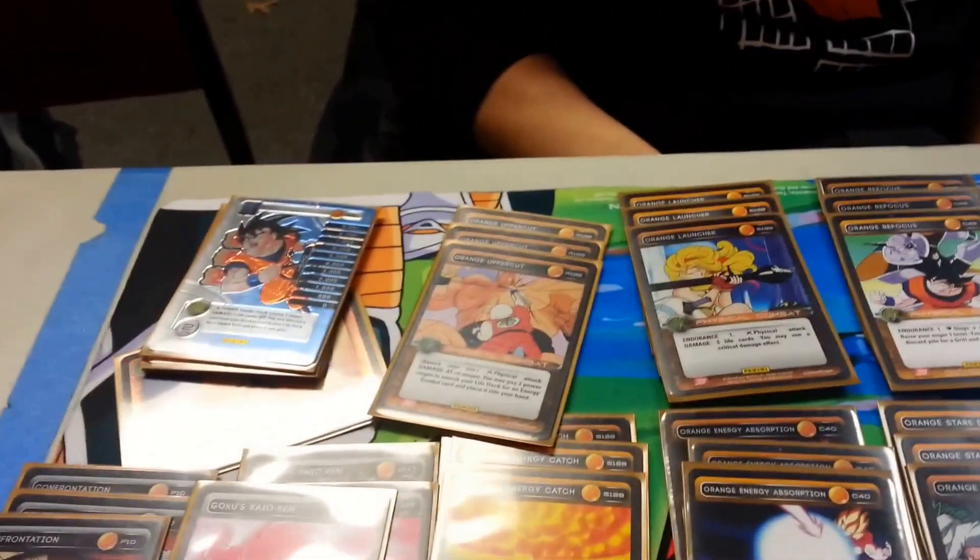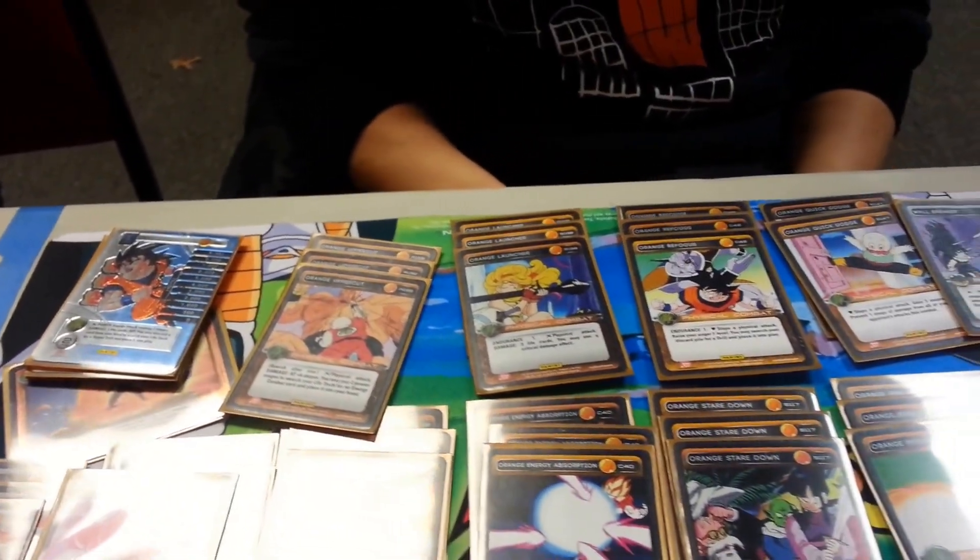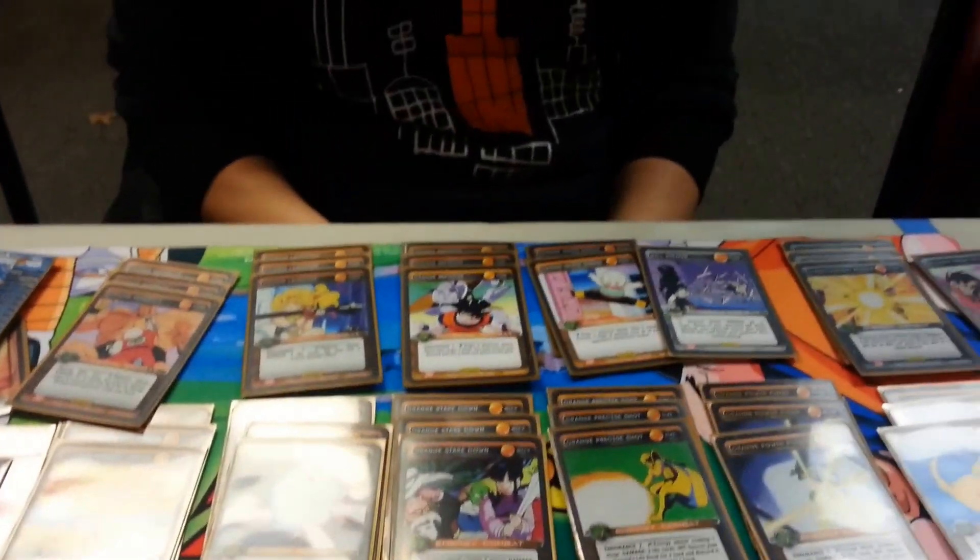Orange Uppercut is definitely a brutal card, especially with the allies, because you can lower yourself with the allies, take over, and still get all these attacks off and chain. Exactly. Now, you have no fear of Nappa — you haven't really played much of Nappa. Well, if I run into Nappa, I feel like the other orange cards can take care of Nappa, or I could go up to two or three and just cycle through and stuff like that.